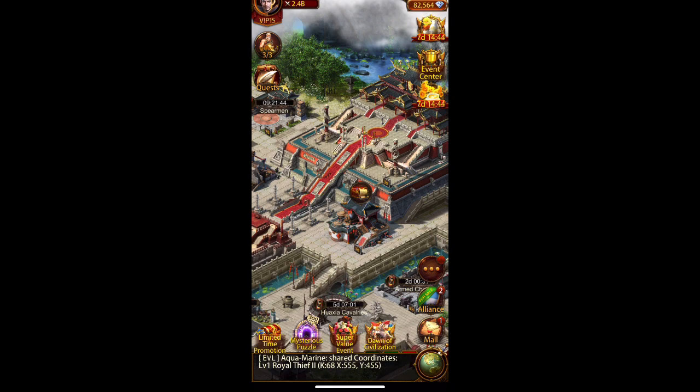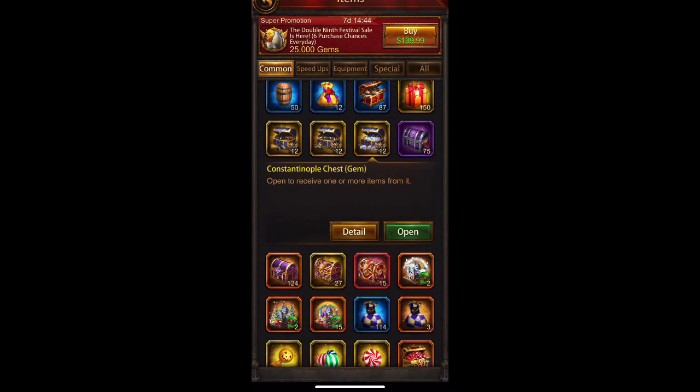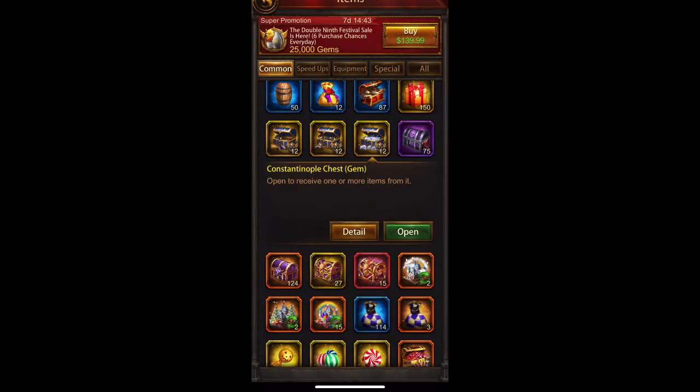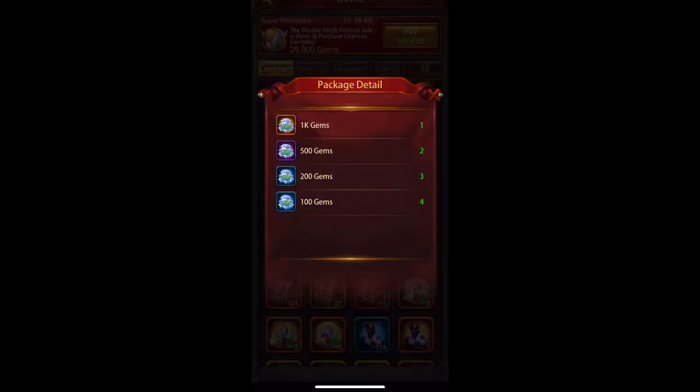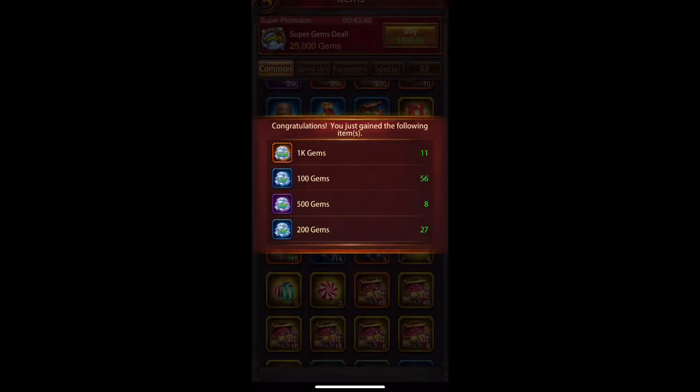If you play battlefield and are lucky enough to obtain some chests, here is a gem chest. Let's look at what's inside — you can see the different options. I'll open it and that is a lot: 11,000, 5,600, 4,000, and 5,400 for the 200 — I just got a lot of gems right there.